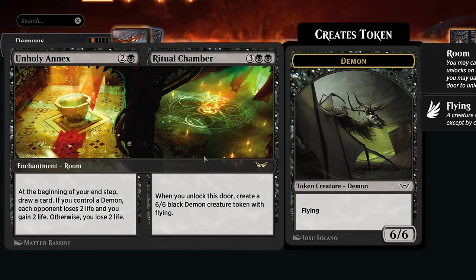One of these room cards — you can play either half of the enchantment first. With the Annex we get a three-mana enchantment: at the beginning of our end step we draw a card but lose two life, unless we control a demon, in which case we gain two life and the opponent loses two life. We'd love to have some demons in play, and that's where Ritual Chamber comes in — for five mana making a 6/6 flying demon token.